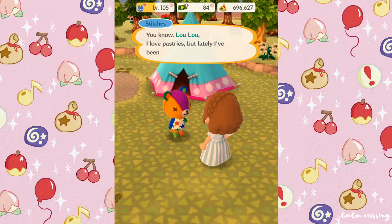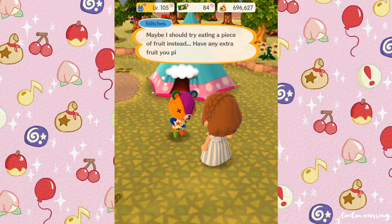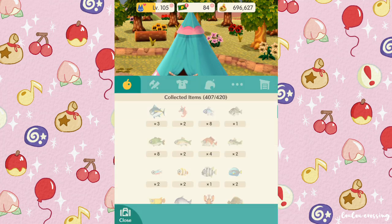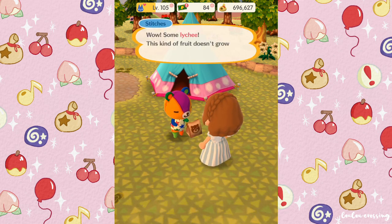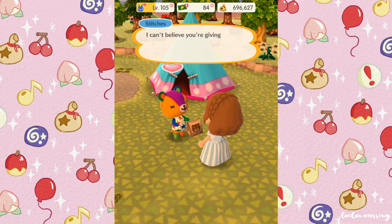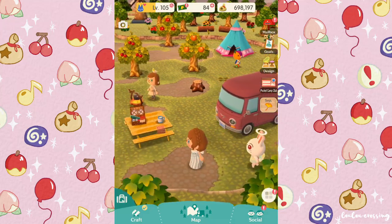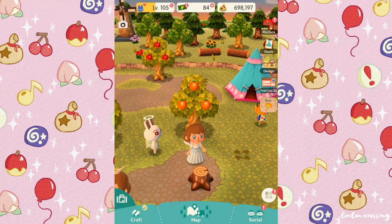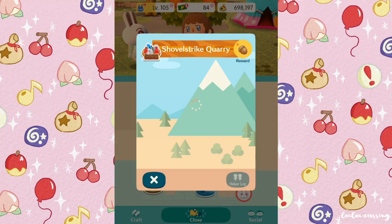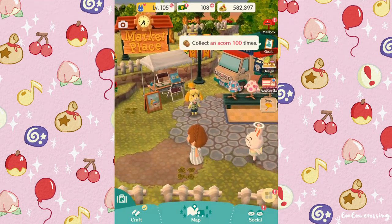Oh, Stitches! I love Stitches, he's so cute. He says: 'I love pastries but lately I've been trying to eat more fruit, that's why I've been eating tons of apple fritters and banana bread - I'm not sure those count though! Maybe I should try eating a piece of fruit instead. Have any extra fruit?' Sure, let's give him some lychee. He's so excited: 'Lychee! This kind of fruit doesn't grow around here - I can't believe you're giving me such a rare fruit, I'm so happy!' Do you call it lychee or something else? Someone once commented making fun of how I say it.